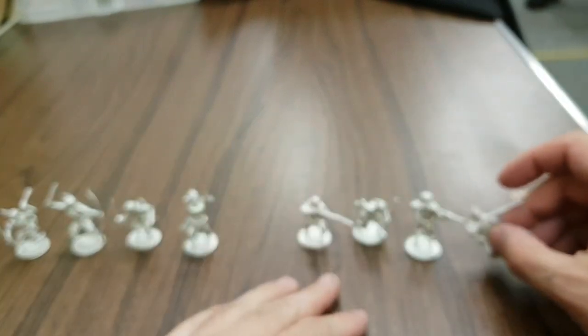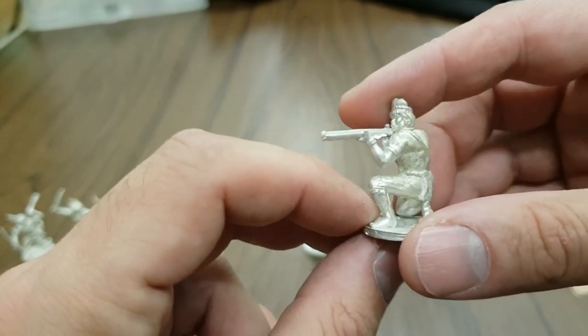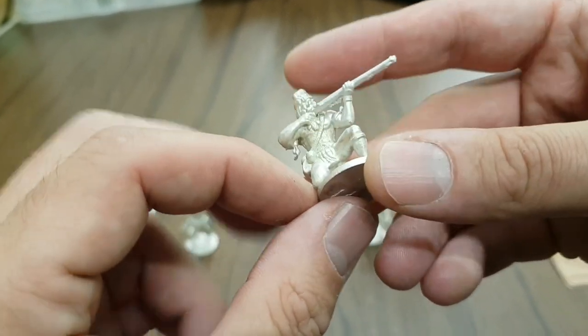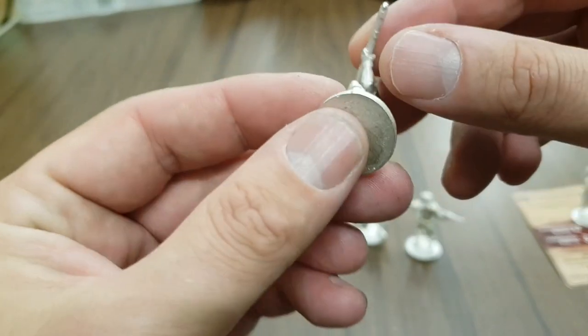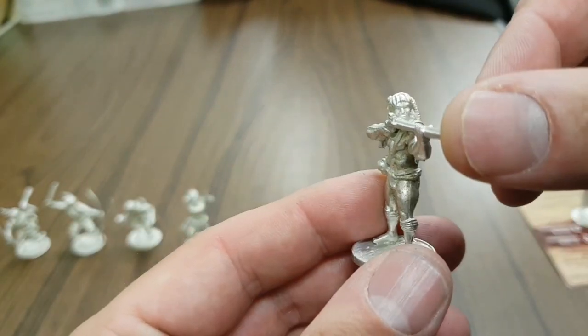These ones I don't need any help with — these are the musketeers. The muskets really will help me out on this one. You get four of them in the box. Considering that they are pewter models, which are a bit of a dying breed at the moment, there's not too much in the way of mold lines on them, which shows good casting. They are really nice casts.